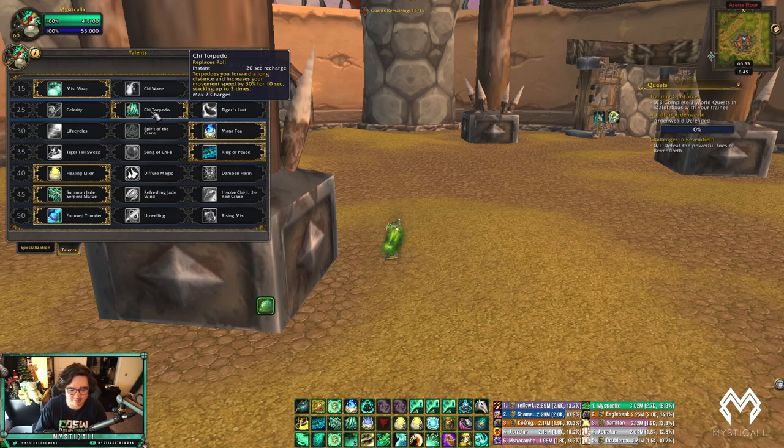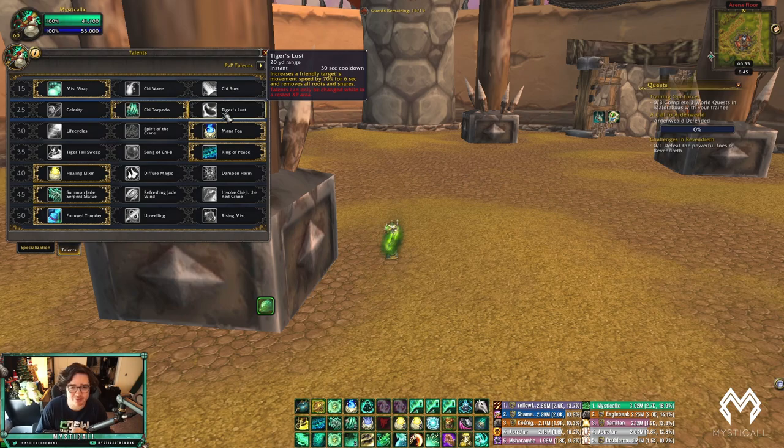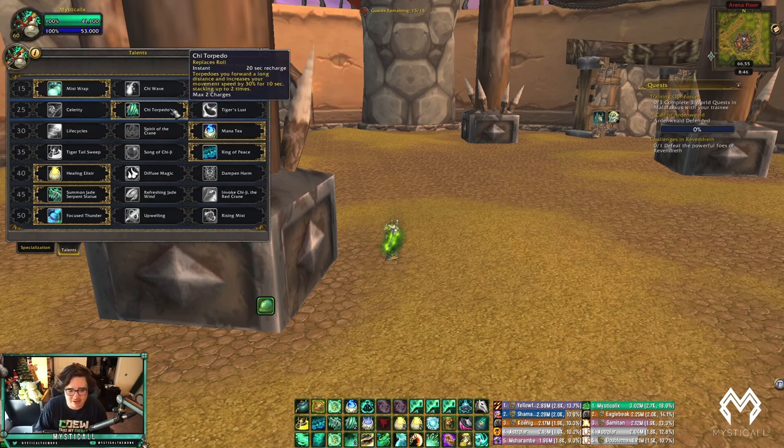The only time I run Tiger's Lust over Torpedo is versus Survival Hunters — they have Tracker's Net that you can't dispel, and that's how they set up traps. Also versus Frost Mages: they have Frost Nova which is really annoying and you don't want to waste a dispel on it, so Tiger's Lust is really good there. Same versus Death Knights with Chains of Ice and Windwalkers — any of those classes I tend to play Tiger's Lust. Versus everything else it's Torpedo.